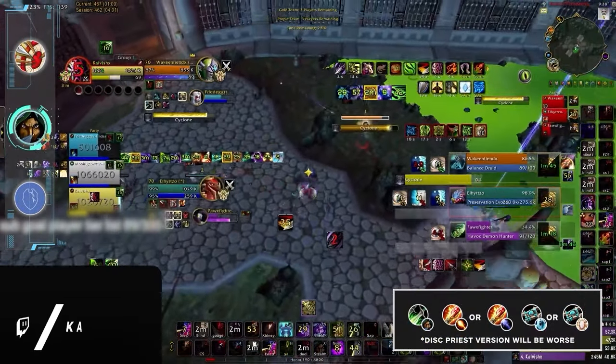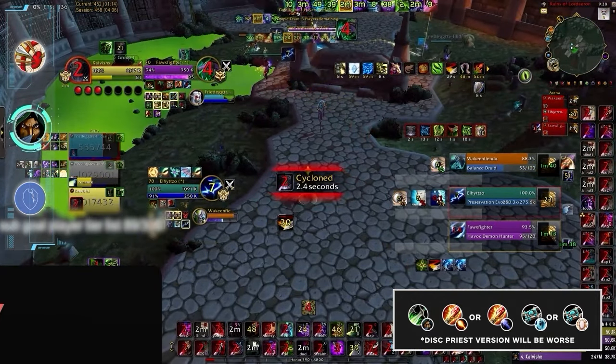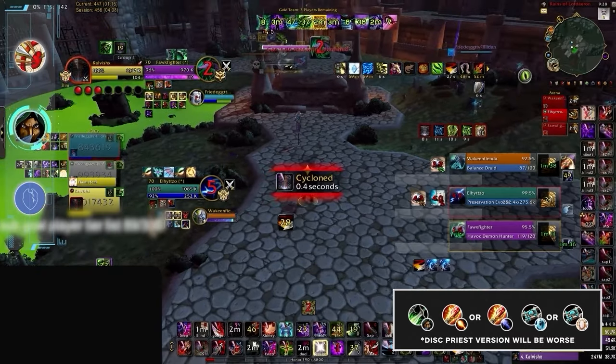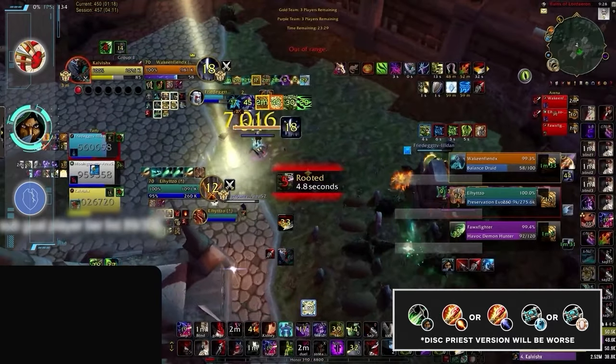Another familiar comp that has fallen off these days is Sub RMP. With the buff to health pools, nerfs to CC, and every healer getting a 90-second PvP trinket, the value of setups has gone down significantly. Playing with a Fire or Frost Mage is probably your best bet.